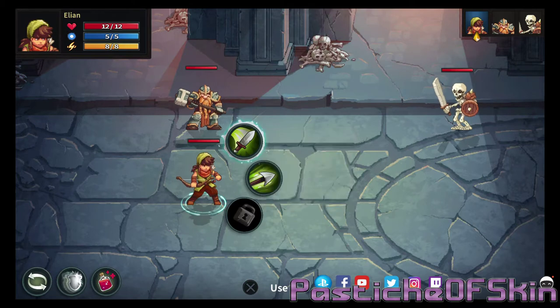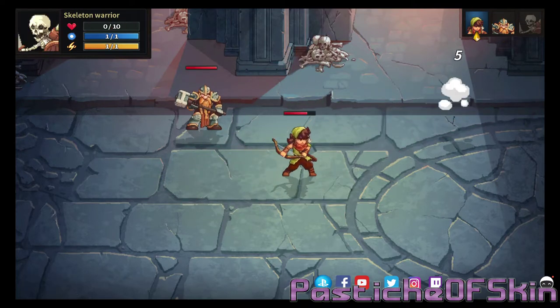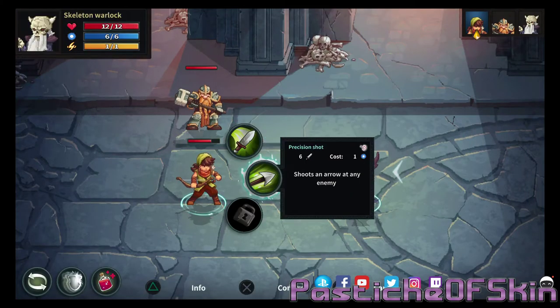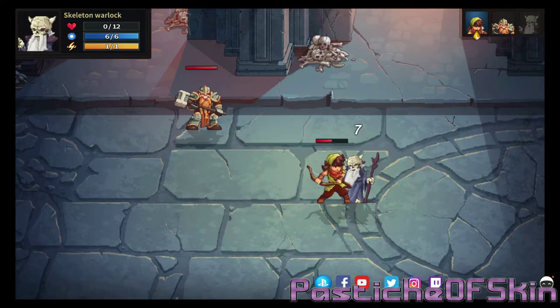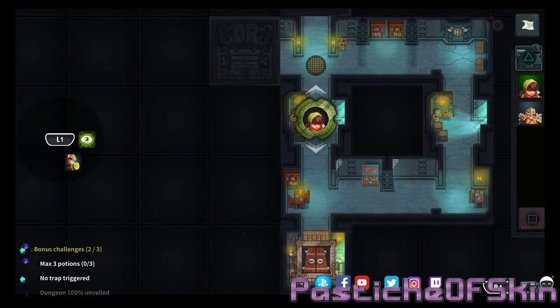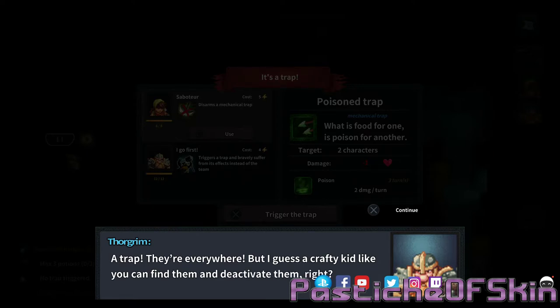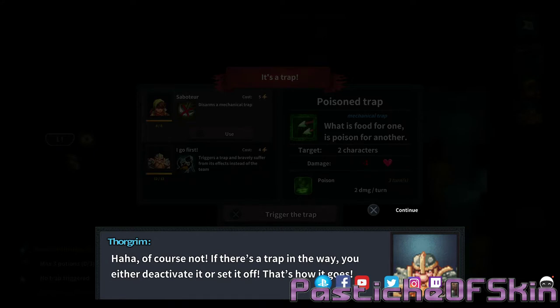Let's fight together! Boom boom boom boom boom. There we go — we've got two people now and we can fight a little bit faster. It's a manager! Run! We're leveling up! A trap! They're everywhere, but I guess a crafty kid like you can find them and deactivate them, right? "Wouldn't it just be easier to avoid them?" "Of course not. If there's a trap in the way, you either deactivate it or set it off. That's how it'd go."